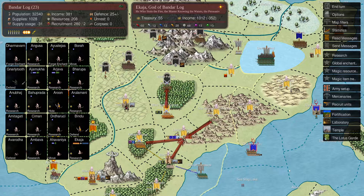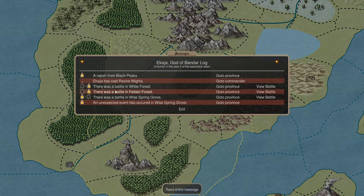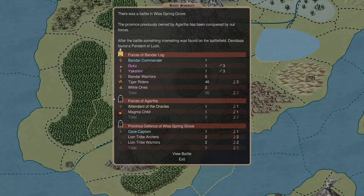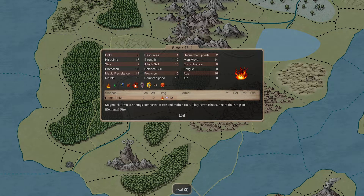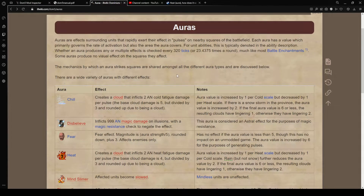Welcome back to Dominions 5 with me, Time and Tactics. It is summer in year two, turn 28. We were fighting Agartha not too long ago. Last turn in my Spring Grove we had one Magma Child left there. Let me look that up - not in the DOM 5 mod inspector but in the aura page on the wiki.